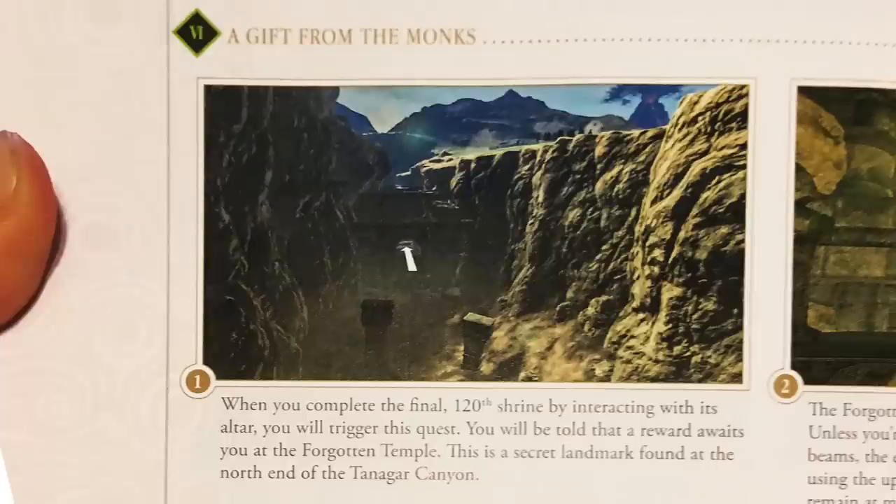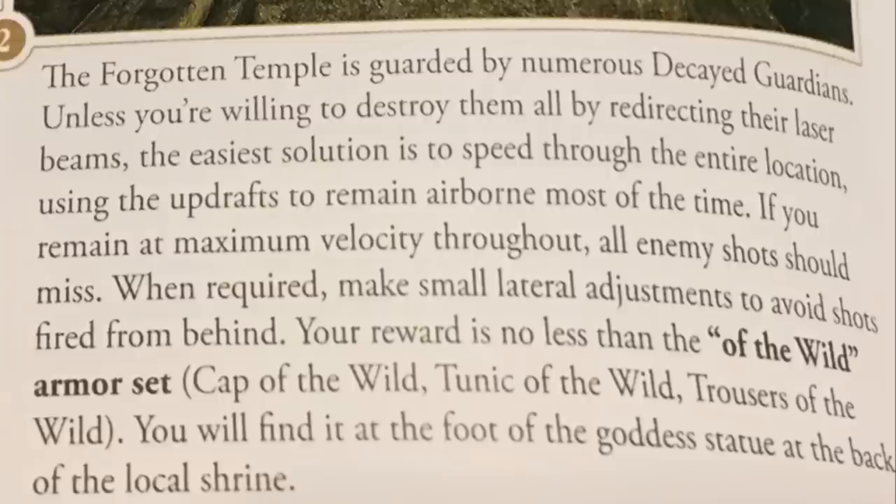To be exact, there are 116 optional shrines in Breath of the Wild. When you complete the final 120th shrine by interacting with its altar, you'll trigger a quest entitled 'A Gift from the Monks.' You'll be told that a reward waits for you at the Forgotten Temple — a secret landmark found at the north end of the Tanagar Canyon. The Forgotten Temple is guarded by numerous decayed guardians.